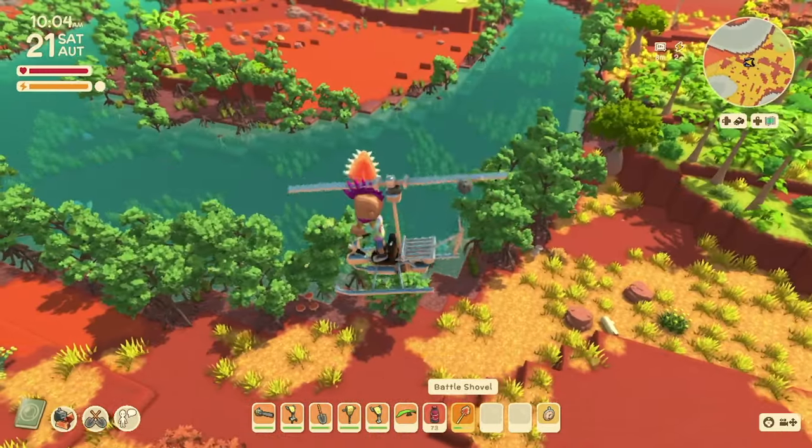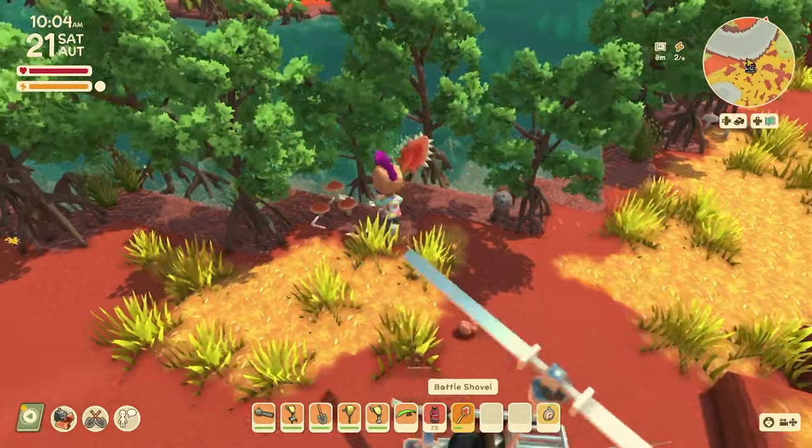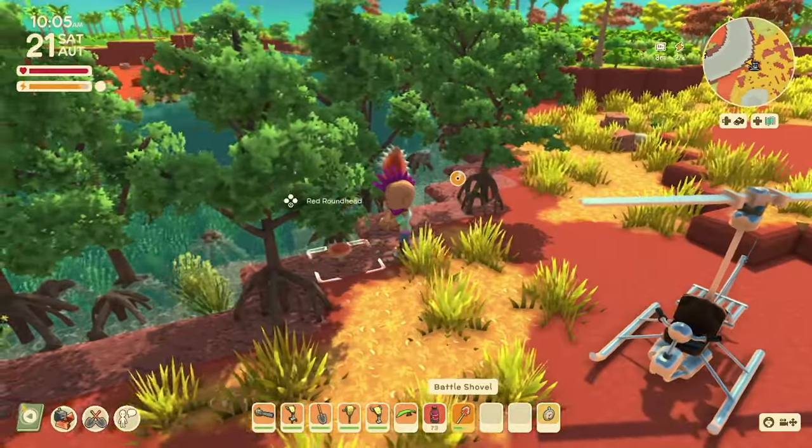If you're looking for the somewhat rare Red Roundhead, these will be found along the muddy banks of the mangroves.